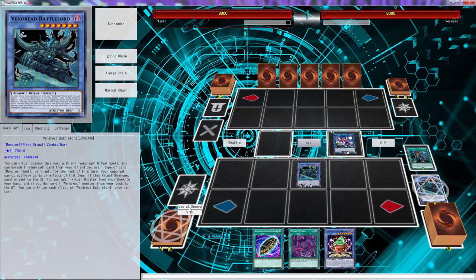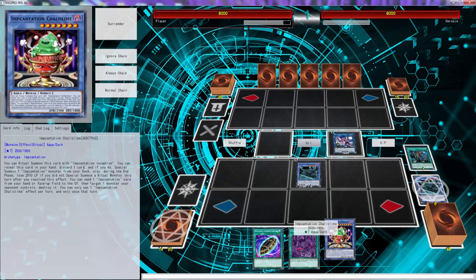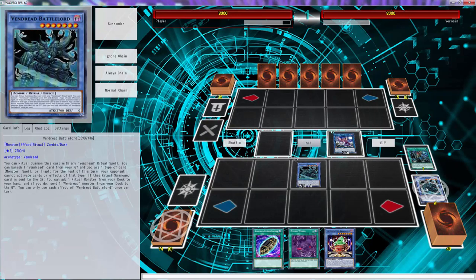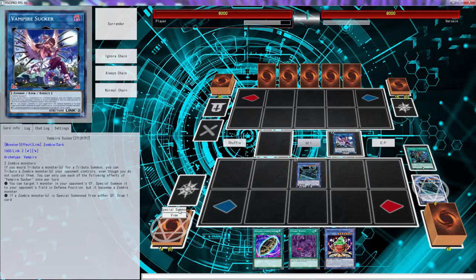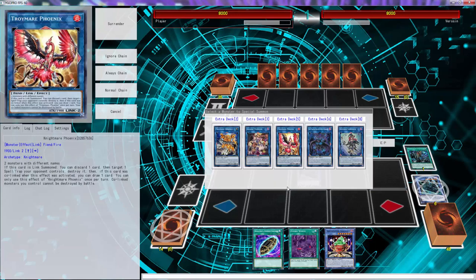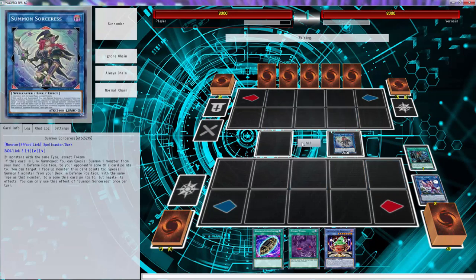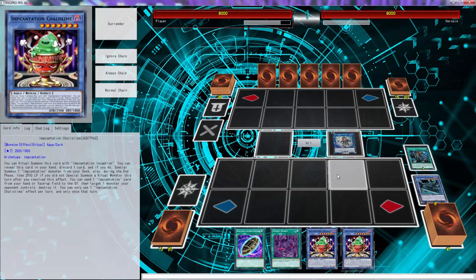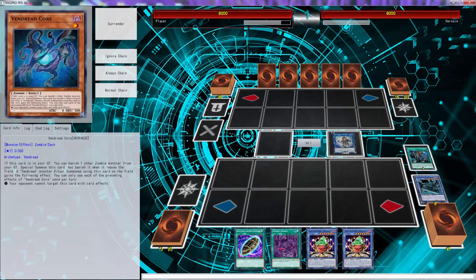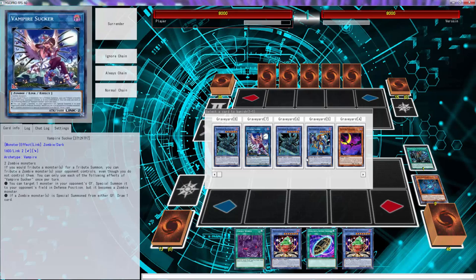We're gonna use Battle Lord's effect, get Evolution banished, and call monster cards so our opponent won't be able to respond. What we can do with Chalice Slime is bring out what's needed to search our other Origin, then ritual summon Slayer — that gets us another monster because we tribute off the four and banish a six from the grave. We just summon Battle Lord back out. With Battle Lord we gotta send Vendrick Core because we won't be able to special summon off of it, which is fine — we play so much we're not going to get rid of Sucker.